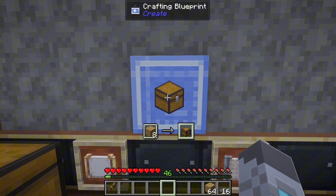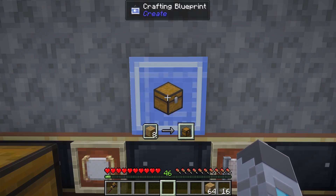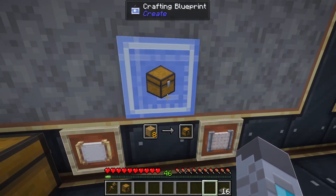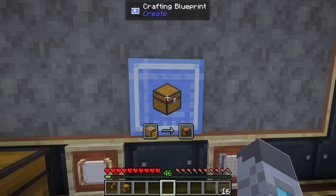What this crafting blueprint does is, if you have the items in your inventory to make the recipe that's set in the blueprint, whenever you right-click on it, it will craft that item and put it in your inventory. If you don't have the necessary items, nothing will happen, and the text with the amount of items it costs will be yellow and the border will be grayed out.